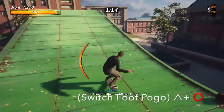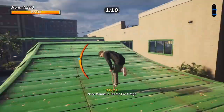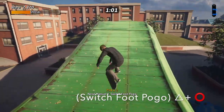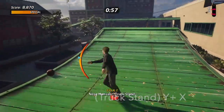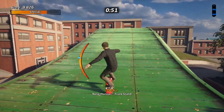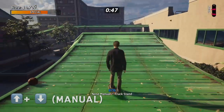Moving on to the switch foot pogo — enter it by pressing triangle and circle. It's a variation on the original pogo, which is a double tap triangle, but this is a much better looking one and one of my personal favourites. Next up is the truck stand — press Y and X to enter the truck stand. Nice roll on the underside of the board showing those wheels, and that is the truck stand manual.